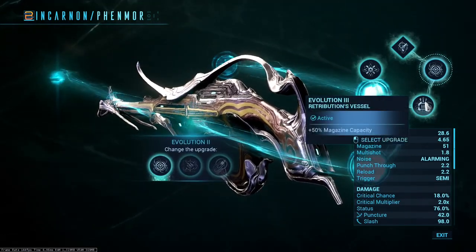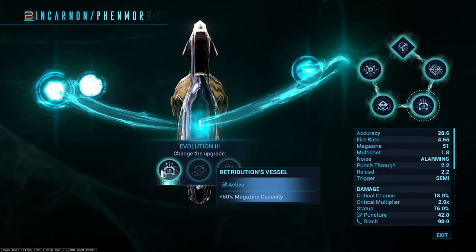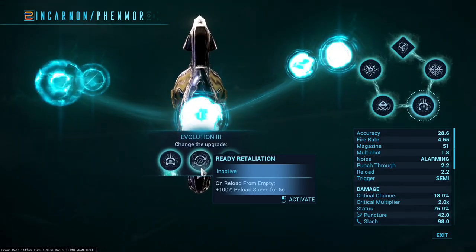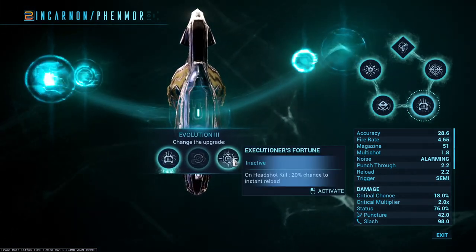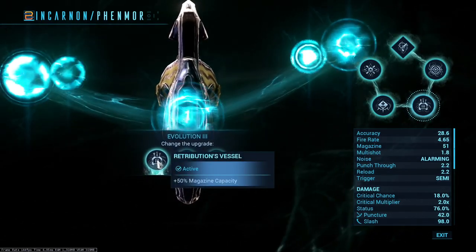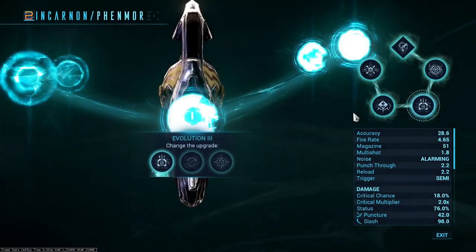We also have plus 50 magazine capacity, which as far as I could tell increases how long you're able to stay in your Incarnate form by about 50% — that's extremely good. The other options are on reload from empty you get more reload speed, which is not very good because you don't reload very often with this weapon, and on headshot kill a 20% chance to instant reload, which is pretty whatever. The plus 50 magazine capacity is just the best here.